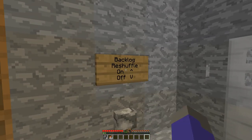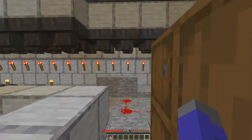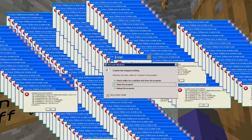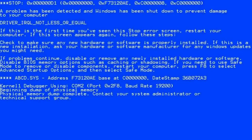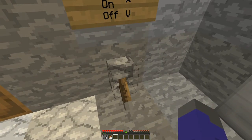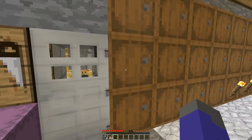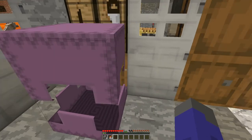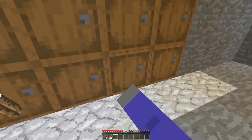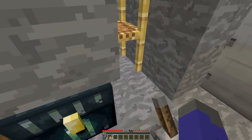Oh yeah, remind me never to flip this lever while the machine is running if I want it to stay sorted. I suppose it won't really matter by the time this comes out. Fingers crossed - if you hear a piston, something broke. You know what I'm gonna like about this new storage system? You can take shulker boxes in the same format that you would have one of these barrels set up, and it would allow you to just fill your shulker box by placing it next to one of the hoppers on it.